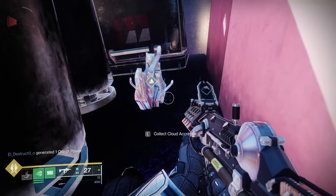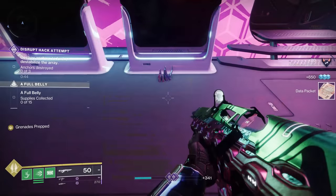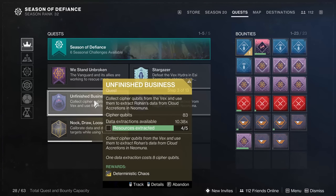Cloud accretions are the planetary resource. We don't pick up planetary resources as a currency anymore, but every time you pick them up you usually get some reputation for the vendor. Every eight Cypher Qubits you have, you'll be able to extract data from those cloud accretions. Picking those up is a good thing because you get more reputation on Neomuna, which helps you unlock some stuff at Nimbus.